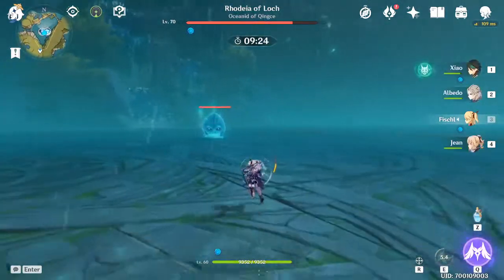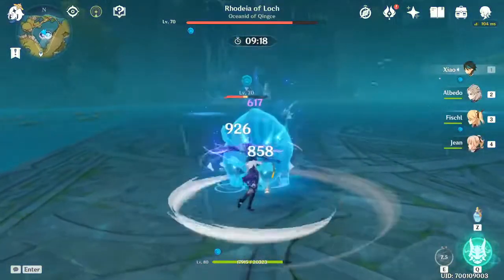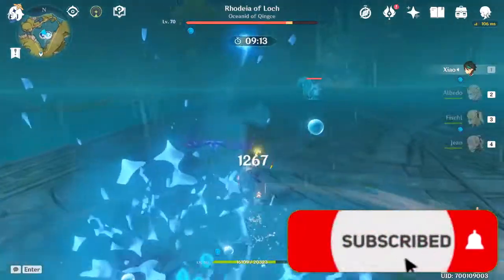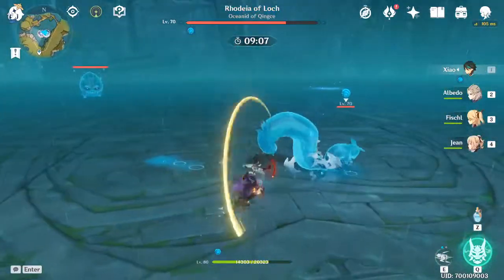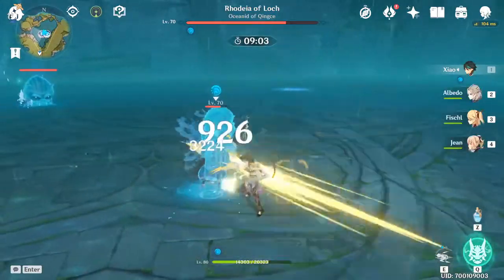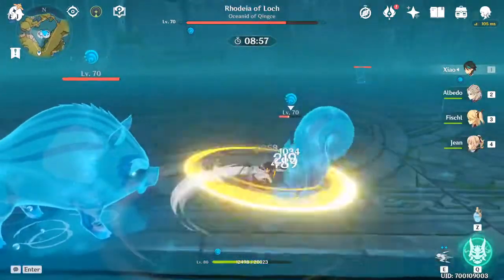First on the list is pre-farming ascension materials for units you're planning to pull for. If you're guaranteeing any characters in a new banner, consider pre-farming some materials so you can level them up quicker once they're out. An example would be geo hypostasis for Zhongli and dandelions for Eula.